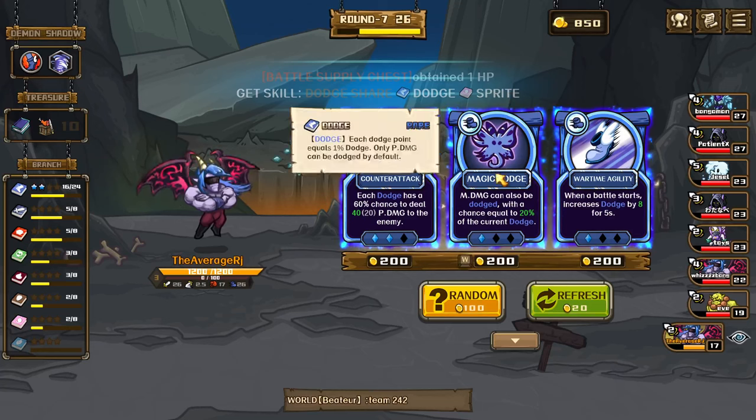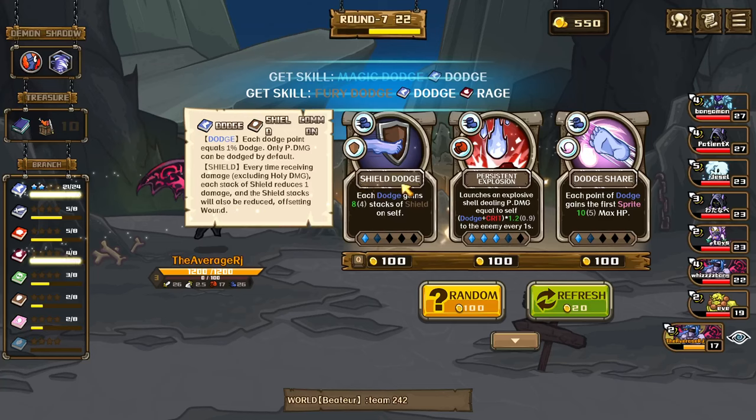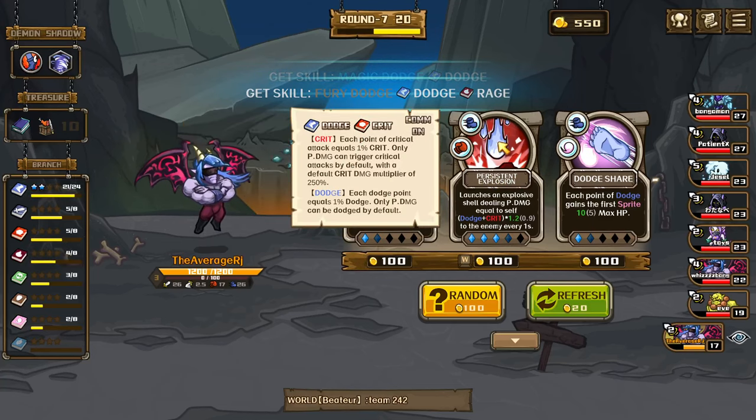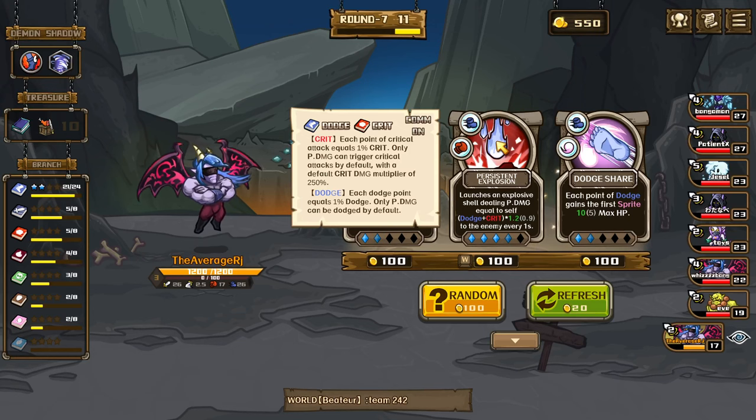When the battle starts, increases dodge — magic damage can also be dodged, that might be better. Persistent explosion, let's go! Currently we have 26 base dodge and 17 base crit so we gotta do this fast man.